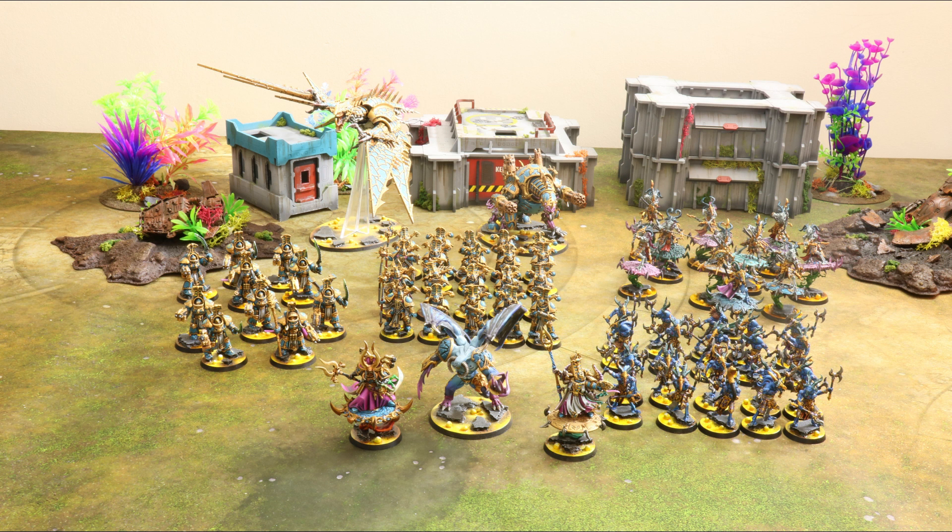Each cult, as a reminder, comes with a unique psychic power, a unique warlord trait and a unique sorcerous arcana to add to your armoury. Every sorcerer in your cult will be able to take that psychic power in addition to their existing powers from the codex. And whilst we wait for our flamers to get that 12-inch range, while we wait for our models to get 2 wounds or 3 wounds on terminators, let's have a look at the top 3 cults in my opinion.